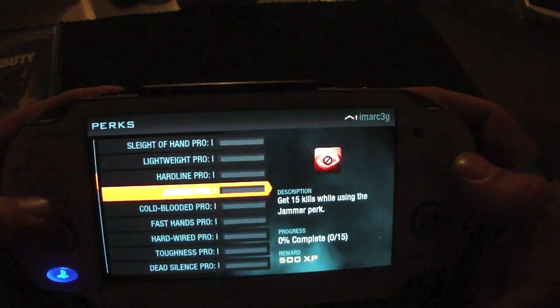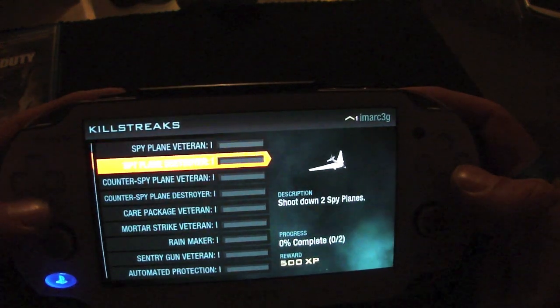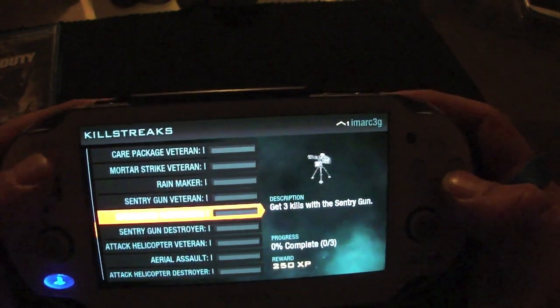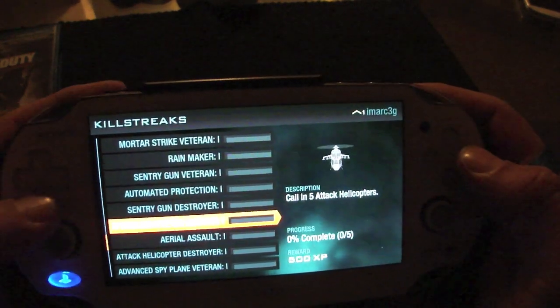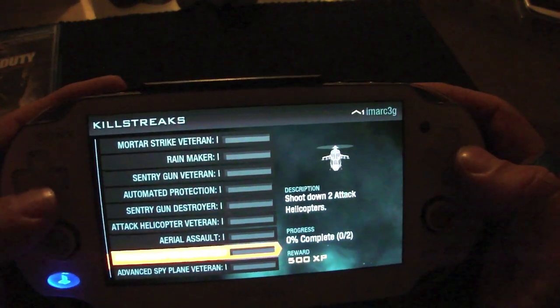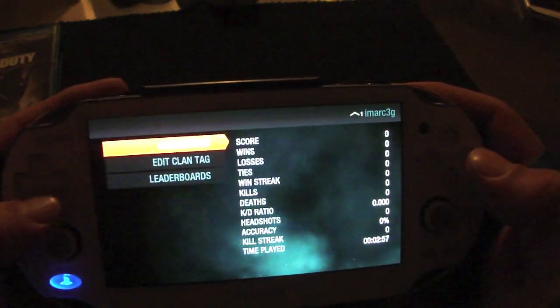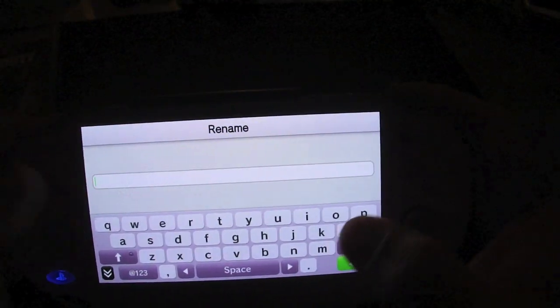Everything sounds very familiar. Kill streaks as well — you've got Spy Plane, Counter, Care Packages, Rainmakers, Sentry Gunner, Attack Helicopter, Assault Attack Helicopter, Destroyer. That sounds really cool. From here I could also go ahead and edit my clan or create a clan.